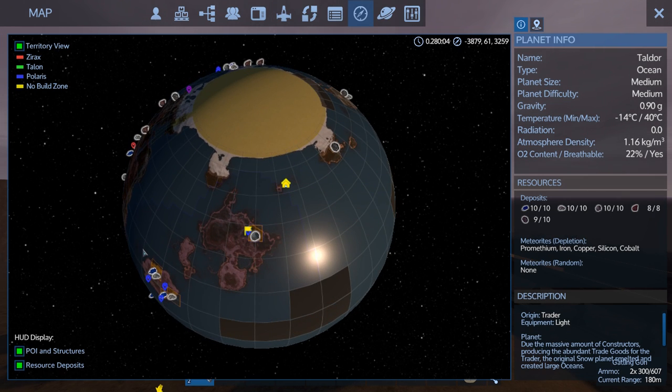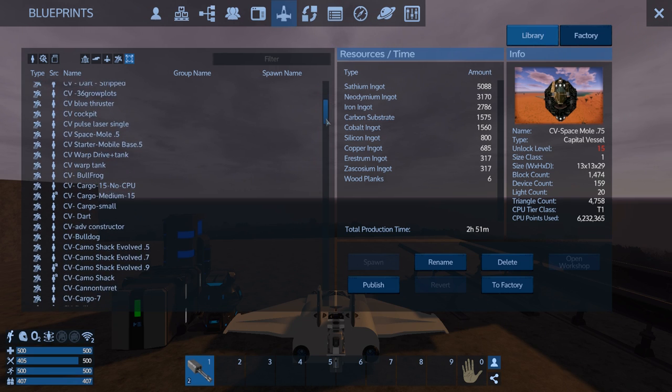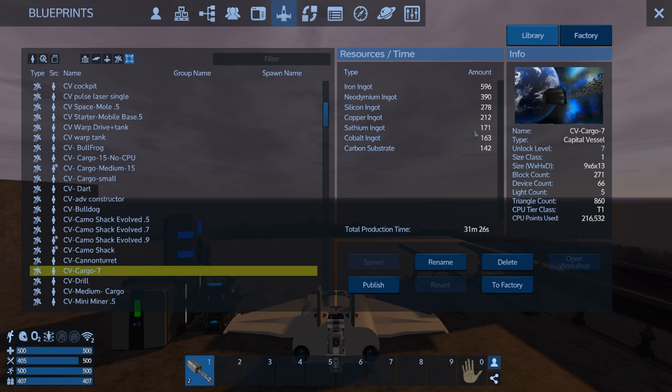It's just a little piece of crap that I made - it's a tier one CPU, cheesy and looks like hell, but it's going to be cheap. Let's send it to the factory. It is our little CV Cargo 7, I call it, because it only requires level 7 to spawn in. It cannot warp, doesn't really have much to it besides a large constructor - it's basically a flying large constructor with a bunch of cargo, and one gun on the top.